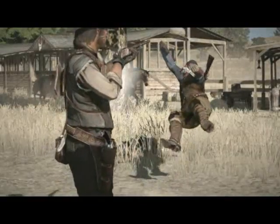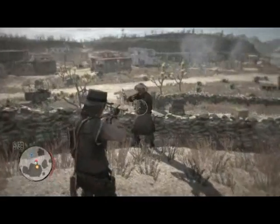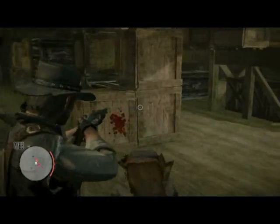The technology behind Red Dead Redemption's highly detailed gunplay and real-time physical reactions is powered by a hybrid of Rockstar Games' proprietary Rage Physics Engine and Natural Motion's Euphoria character behavior system.